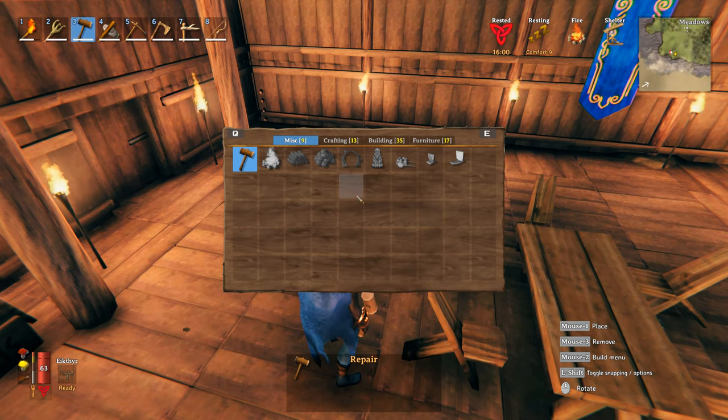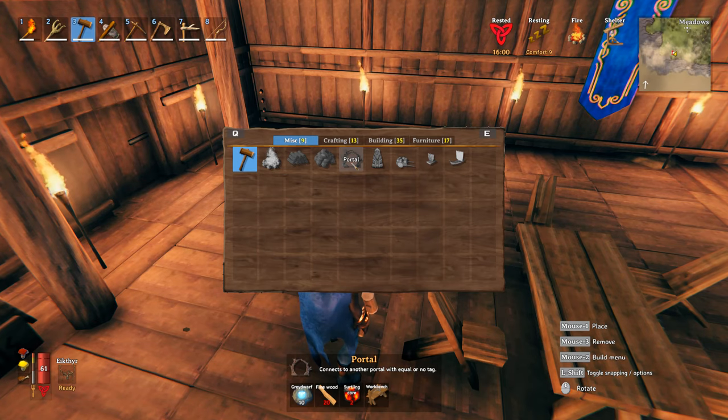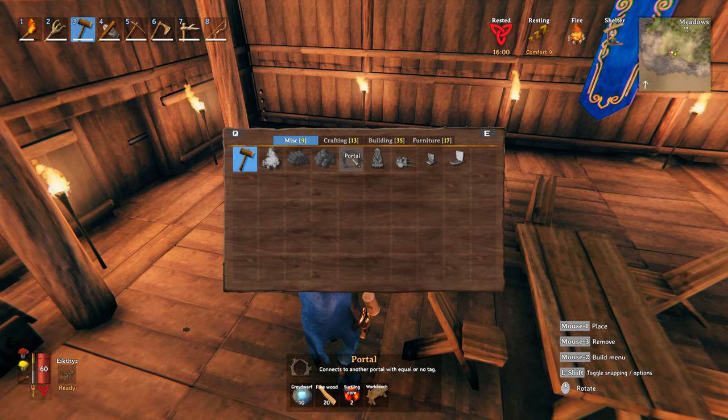You need to make two portals to be able to transport. For each portal you need 10 grey dwarf eyes, 20 fine wood, 2 surtling cores, and a workbench. Because we have to make two, you need to double those amounts. If you haven't found fine wood before, I do have a tutorial on that, but basically you need a bronze axe and you need to cut down birch or oak trees to find fine wood.